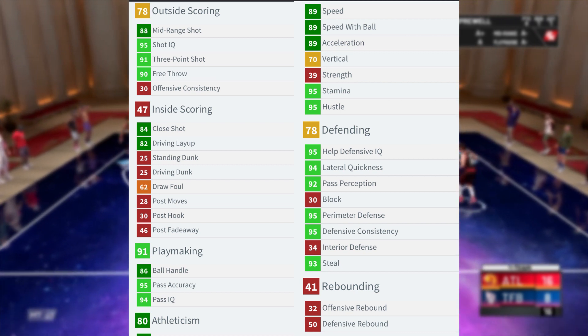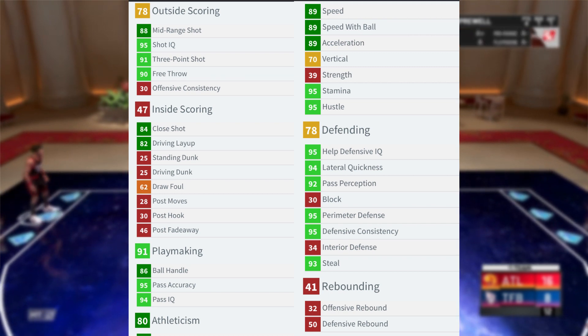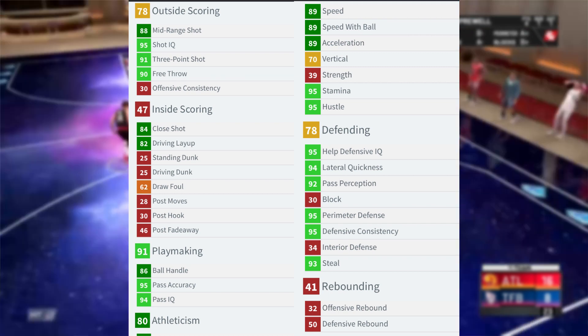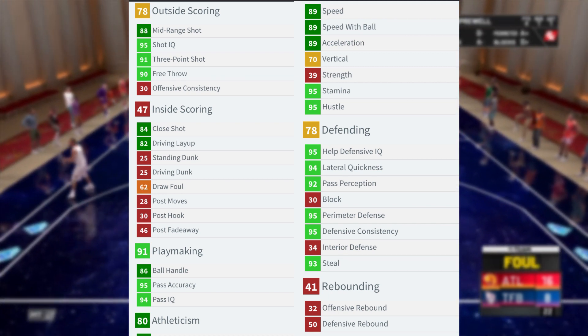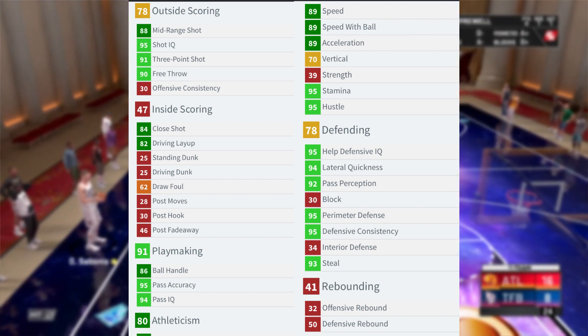69 inside scoring: 82 driving layup, 25 standing dunk, 25 driving dunk — he cannot dunk. 62 draw foul, 28 post moves, 30 post hook, 46 post fade, 95 hands.